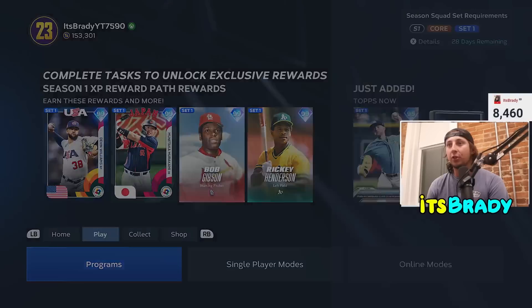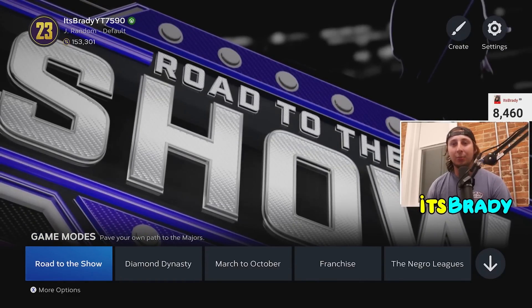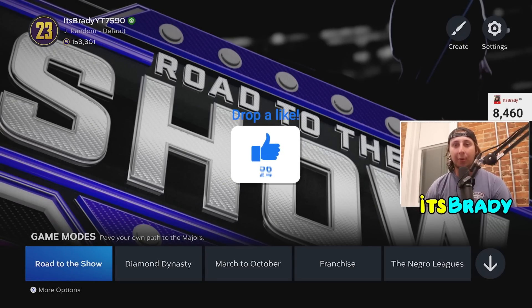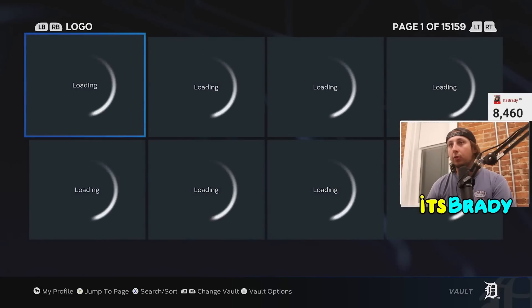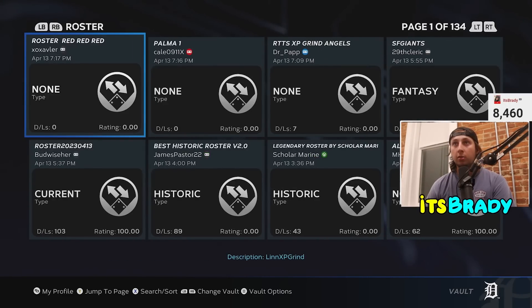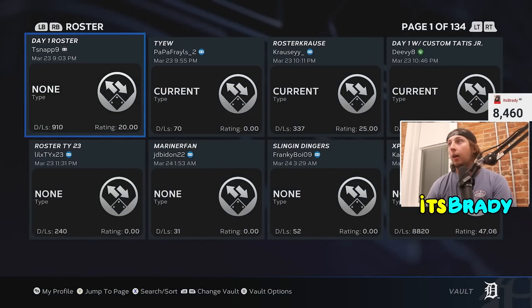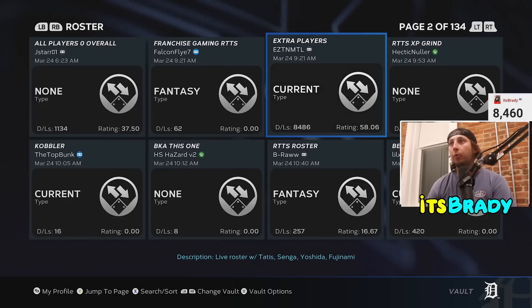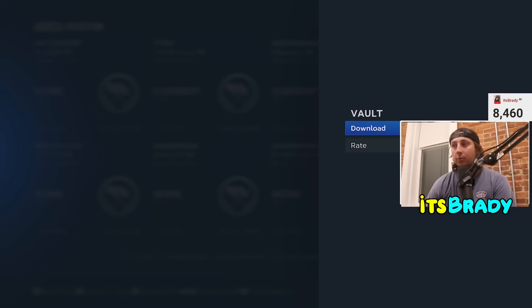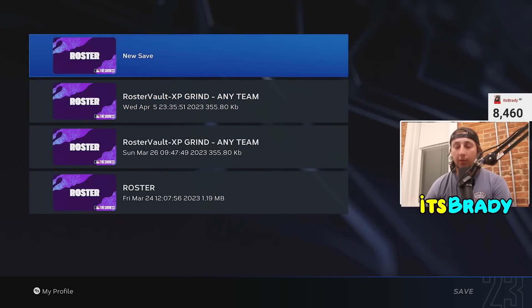The best way to do it this year is a little different than my last video, but through the comment section we were able to narrow it down to make it go even faster. First, go to Create, then go to Vaults, and when you get to Vaults go over to Rosters. Sort by ascending to get the highest. You're going to want the XP Grind roster — you can use the Reds one or the 'any team' one. Download it and save it, naming it whatever you want, and press New Save to make sure it saves.